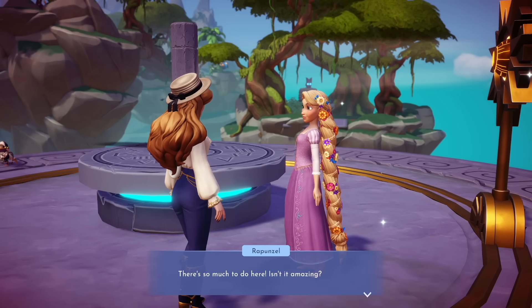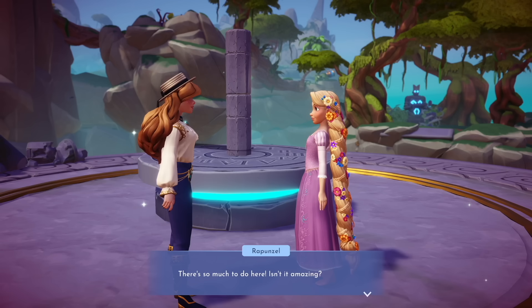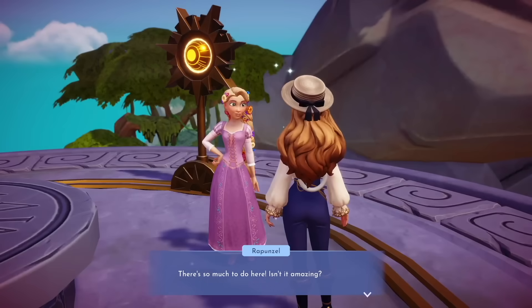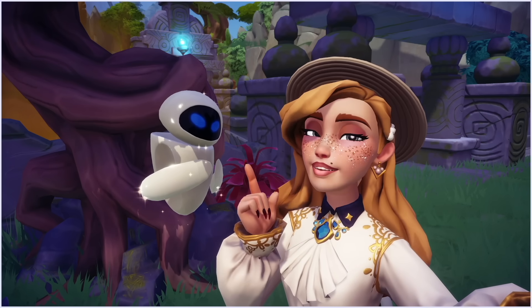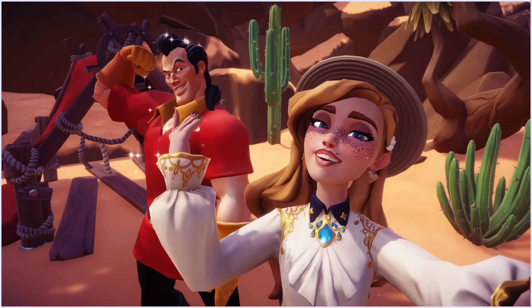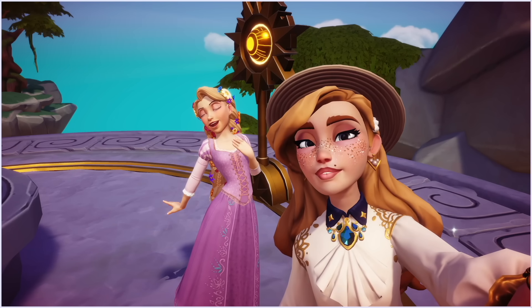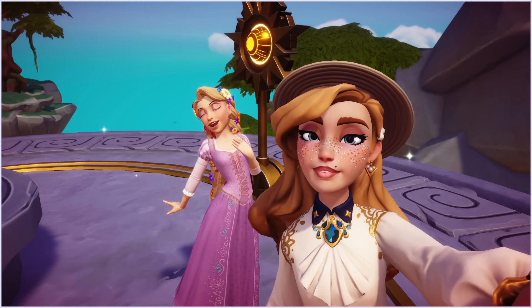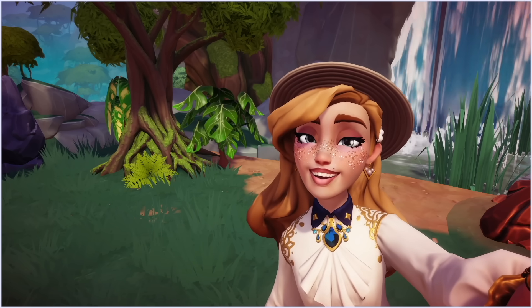The dialogue with the new characters deserves its own talking point. Disney Dreamlight Valley has done a really good job here. Each character has their own personality, noises, and mannerisms. Eve is reserved and doesn't reveal much about her relationship with Wally, though you can tell she cares and can be a bit spicy. Gaston's dialogue is very masculine and obnoxious — fitting his character perfectly. Rapunzel leaves you feeling creative and inspired — the epitome of a princess, super sweet, and fun to talk to.